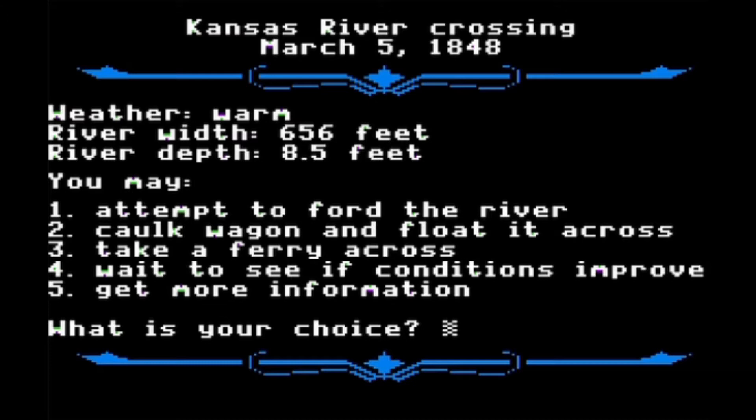Option three is to take a ferry — from what I've seen, it's pretty much 100% guaranteed you'll get across, but you have to spend money. Since we're playing as a farmer and don't have a lot, I'll skip that. We'll go ahead and caulk the wagon. Option four is to wait and see if conditions improve — if the river depth gets lower you can try to ford, but at 8.5 feet I don't think that's happening anytime soon. Option five just explains your options, similar to what I've been telling you.